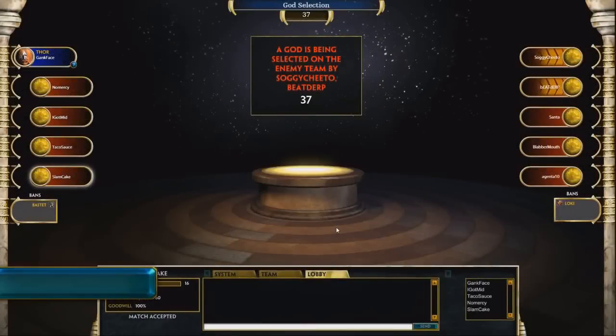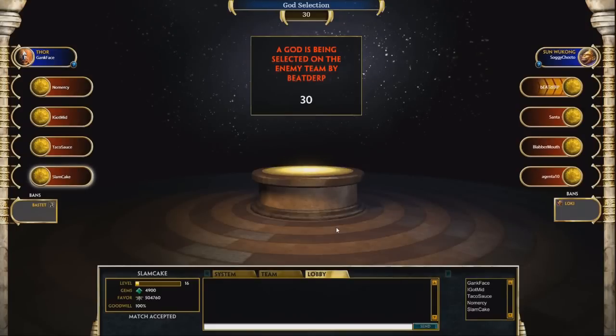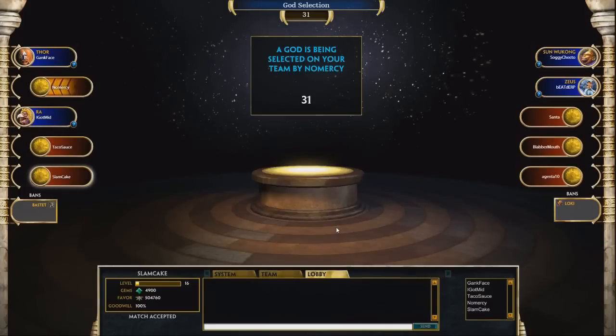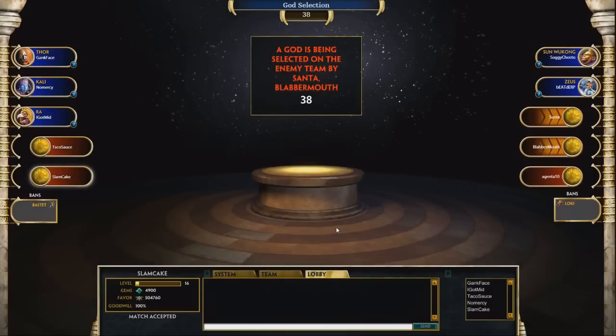In Ranked and Challenge Conquest matches, players from each team now use draft mode while in the match lobby. In draft mode, players on each team pick gods. Once a god is chosen, no other player on either team can draft that god. Once you have drafted a god, you can trade that god with another player on your side. This allows players that draft early to secure a god for another player that is drafting later.